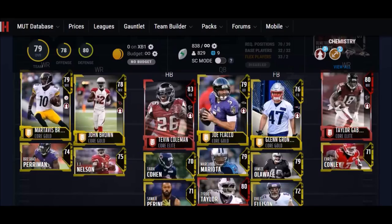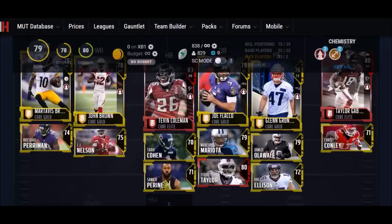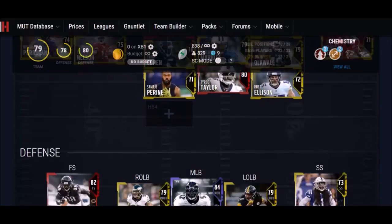At quarterback, I had to basically choose throw power versus speed. The two guys I picked with speed — Mariota and Taylor — were both very fast, but their throw power was lacking. So I went with Joe Flacco as a starter because throw power is more important. At the end of the day when you're passing, you need to throw. Looking at my fullbacks, they're all run blockers with the exception of Jameez Alawale, who is basically just the fastest fullback. A lot of people know about him though, so I don't think he's going to be cheap. But that's my offense.